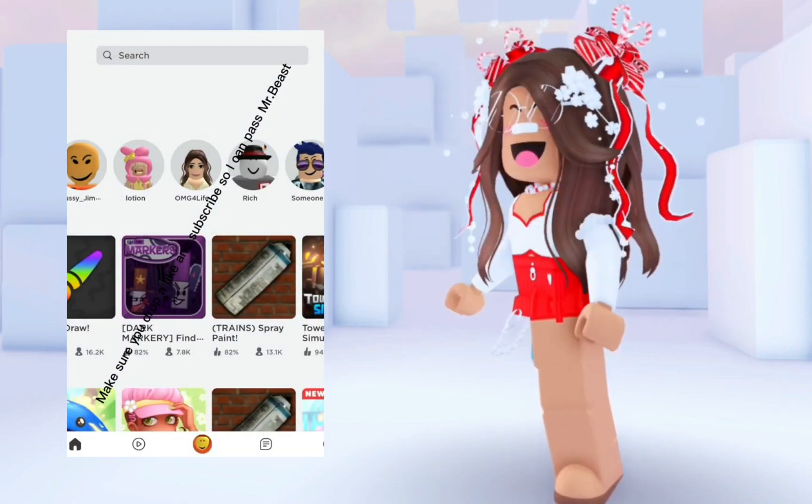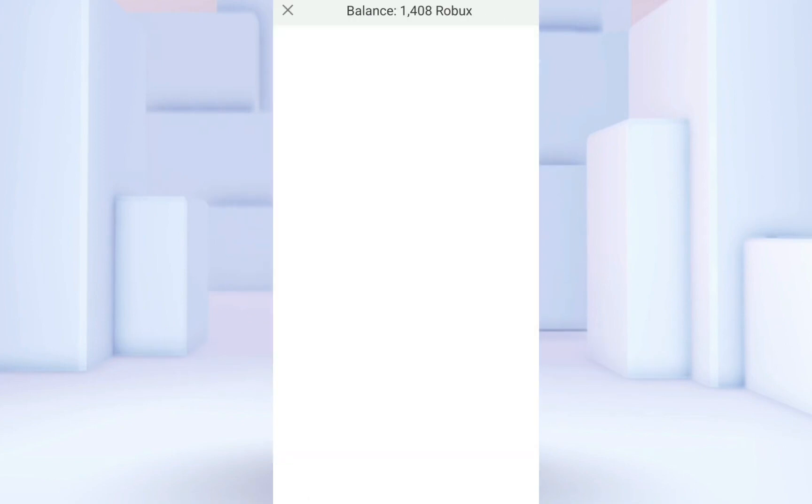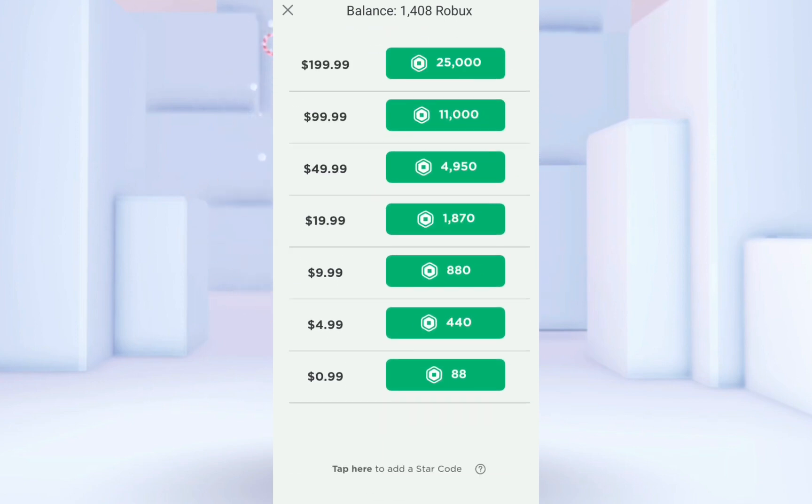Let's see if this works. I need to click on the Robux icon and type 54321, and supposedly I'll get three Robux.